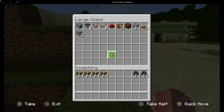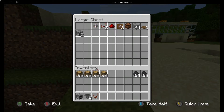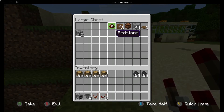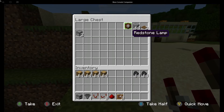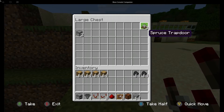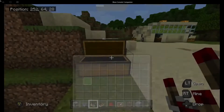Over here we need the materials. We need one furnace, we're going to need four hoppers, one comparator, two repeaters, one redstone, two item frames, one redstone lamp, some building blocks, some trapdoors of your choice, and we're going to need two droppers as well.